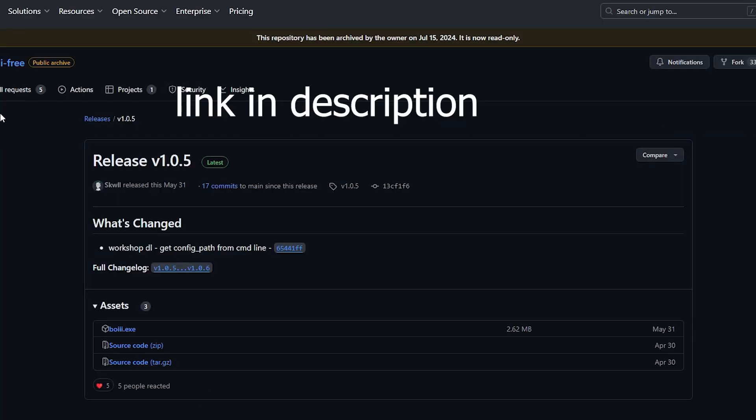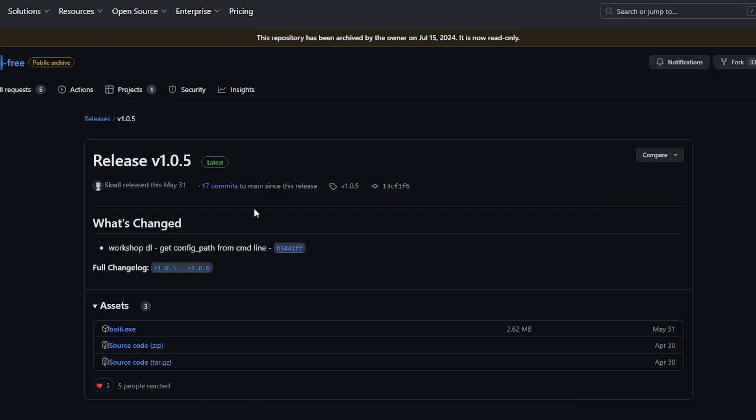Getting into it, all you're going to do is go to this website right here. You should pop up with a page like this — go to releases and download the .exe file. Mine was renamed to 1 because I've already installed it.